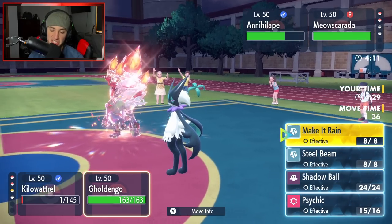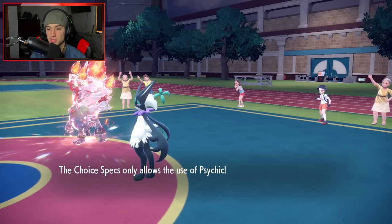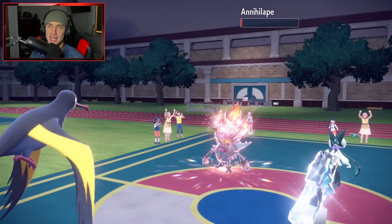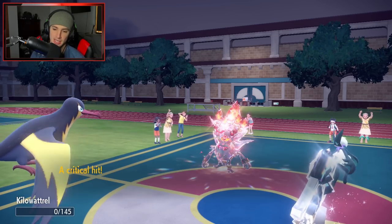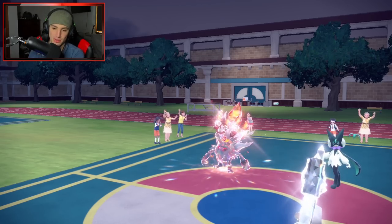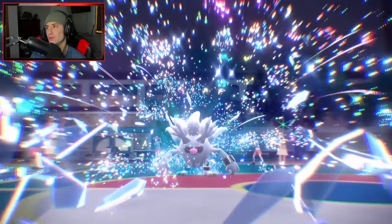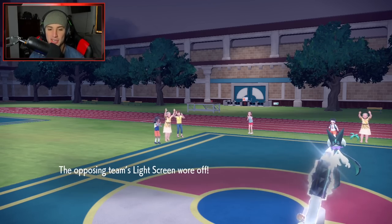Tera type is straight Fairy - that hurts. We might have to take speed control with Kilowattrel. We're going Kilowattrel and Hariyama lead, with Sylveon and Hydreigon in the back. There's another Annihilape - it's just going to be a problem. We can Endeavor it again. We waited nine turns last time to hit Kilowattrel, he finally hit it, we Endeavored and took the battle. That's all we needed. He ends up leading and I don't like this matchup at all.